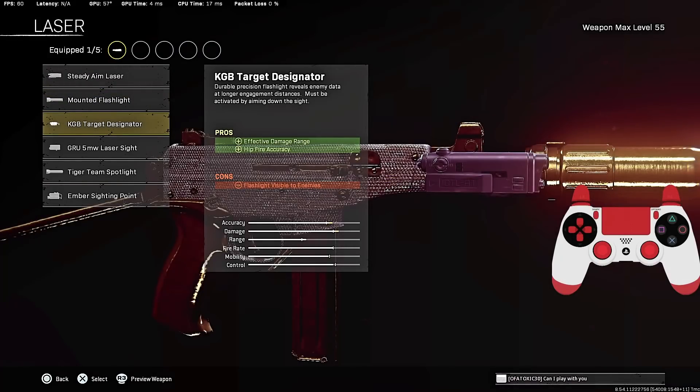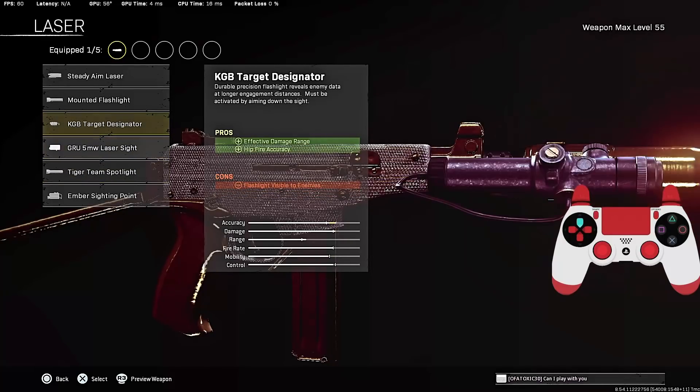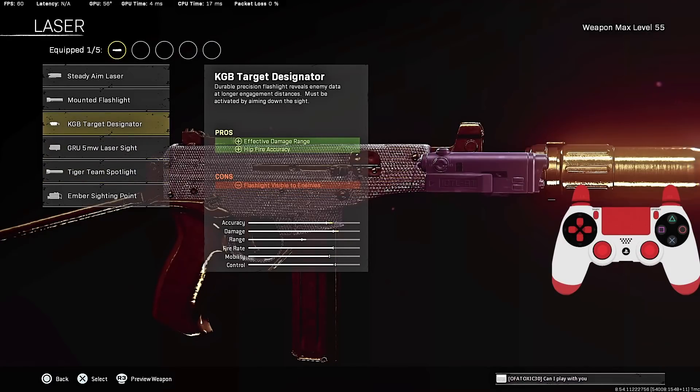For the laser, I was rocking the KGB Target Designator. It adds a ton of hip-fire accuracy and damage range. It's easily the best laser — definitely better than the Target Team Spotlight. You get negligible cons and it's a very, very good attachment. Easily go with the Target Designator.